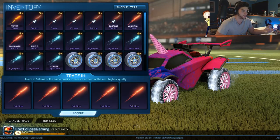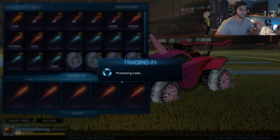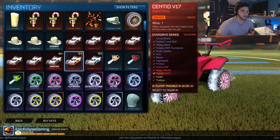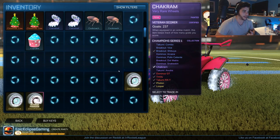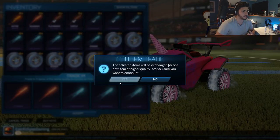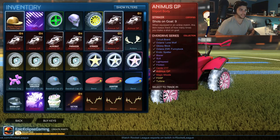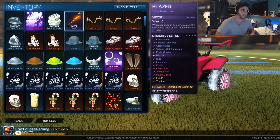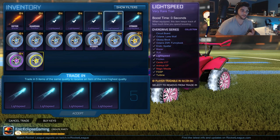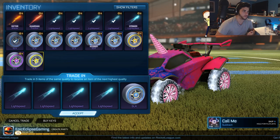We might as well keep one of each trail. Come on something good — painted, painted, certified. Oh there we go, another Siento painted — painted orange, nice. We'll go back and look at that after we press the trade-ups. I really want more painted Animuses. The Sientos I don't really like too much, and I believe the Animuses are worth more in general, so hopefully we get a couple of those.